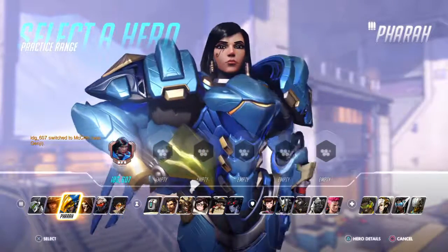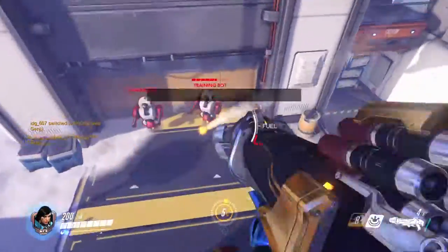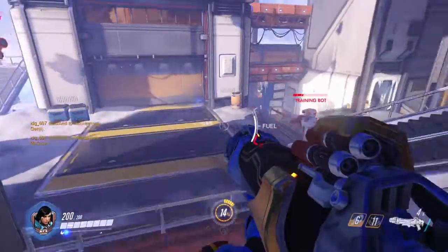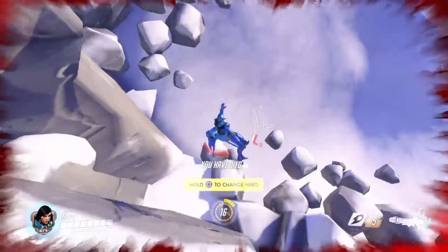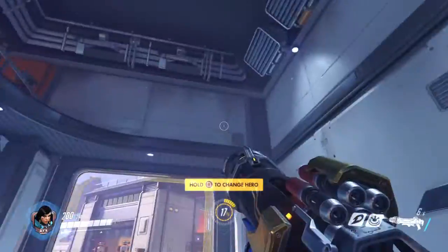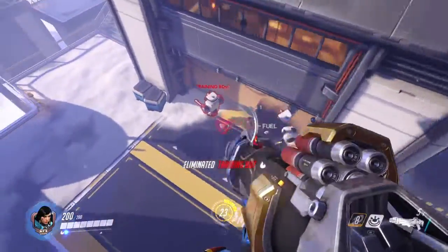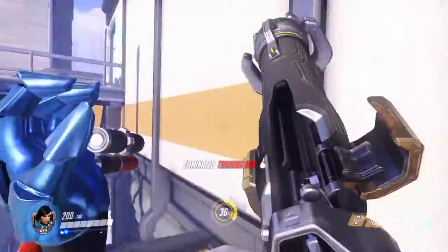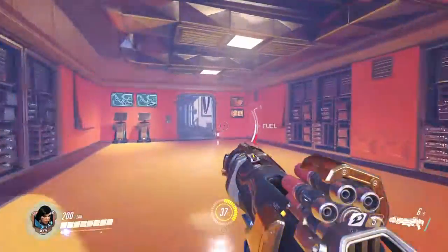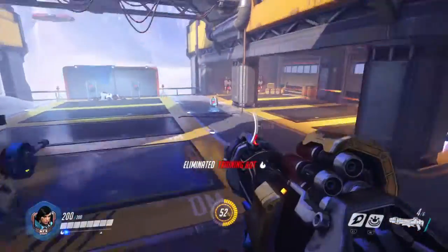Then we have our third offensive character, Pharah — 'I will protect the innocent.' She's got her rockets. Let's just pretend like that did not happen. Aim would be very nice, but I don't know what you guys are talking about.